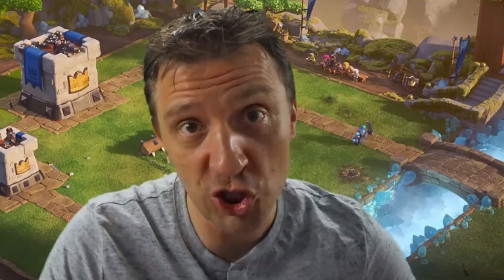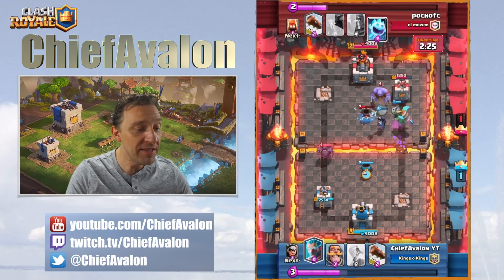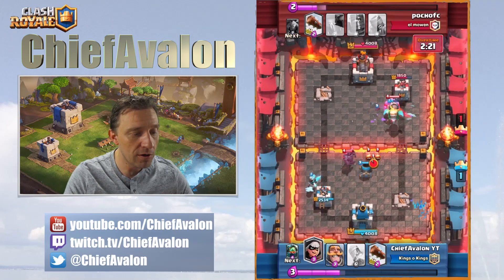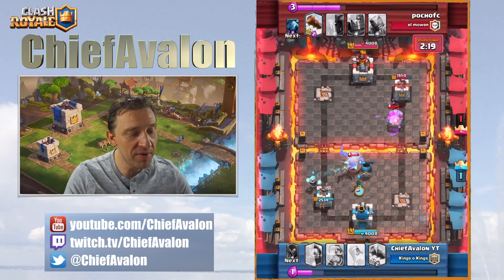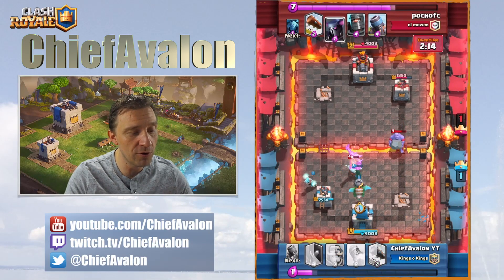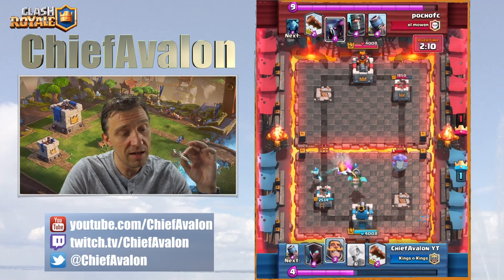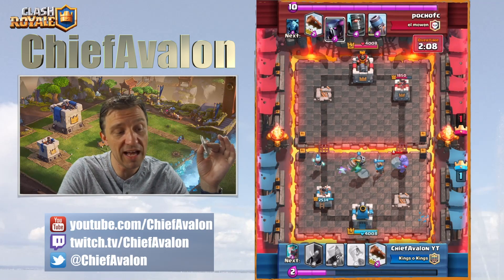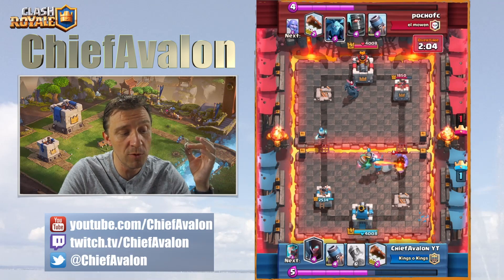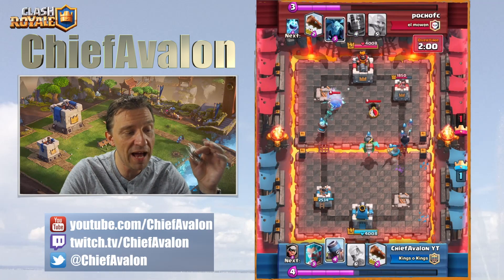Draws are for chickens. So I'm distracting that pekka and dropping an ice wizard to slow him down. The bandit helps too. I drop an inferno dragon and I'm able to take out that pekka and the bowler. He already drops another pekka, so this is the moment where I have to push before that pekka reaches my side.